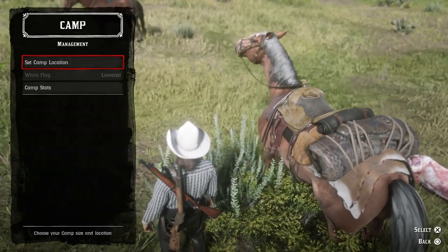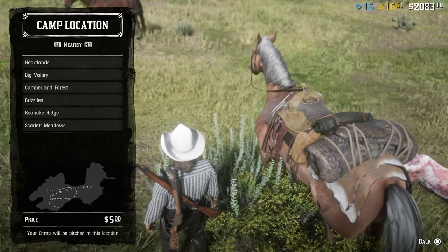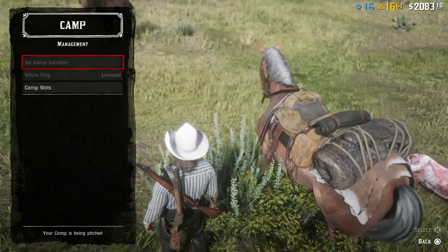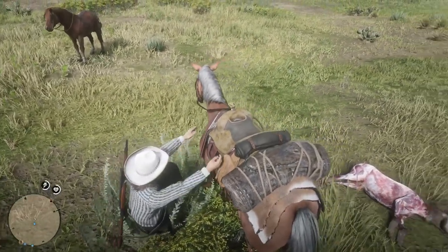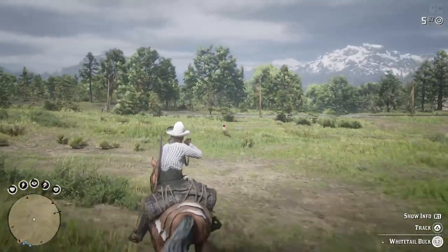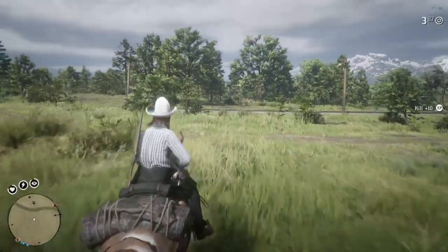The way you get perfect pelts is obviously by having the right weapon for the certain type of animal. For instance, we were hunting that doe with a bolt action rifle. And if you hit it in the head, most of the time it'll be three stars, and three stars is obviously a perfect pelt.